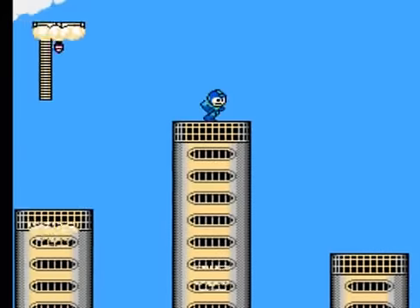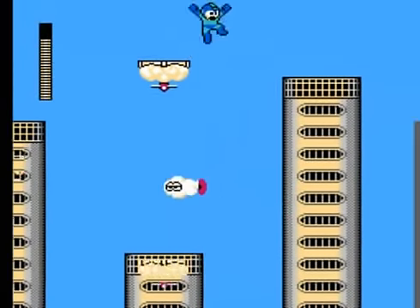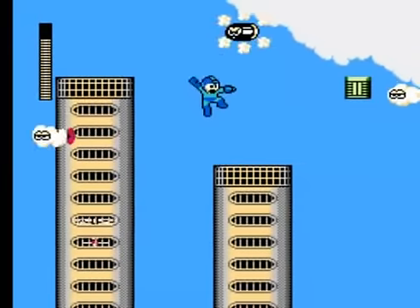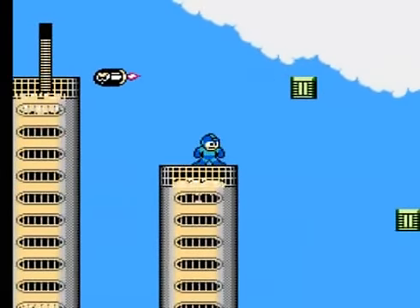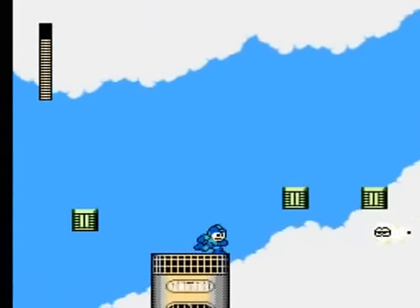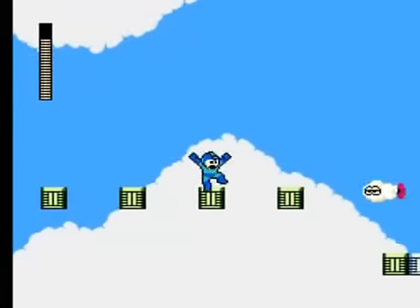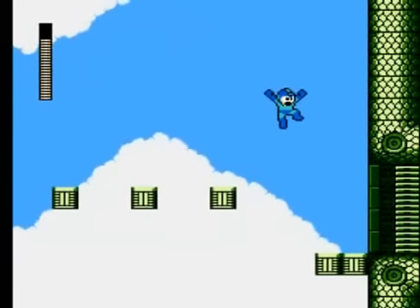Now this is one of the harder parts of the stage. You have to deal with these platforms that rise up and move back and forth, so it's a little harder to judge your jumping. Because in Mega Man, jumping is of course the most crucial thing when it comes to getting through these levels. You have to have exact, precise jumping or else you end up falling in a pit to your instant death.